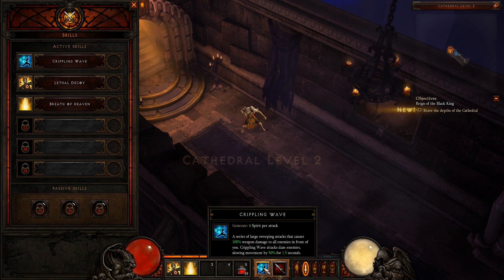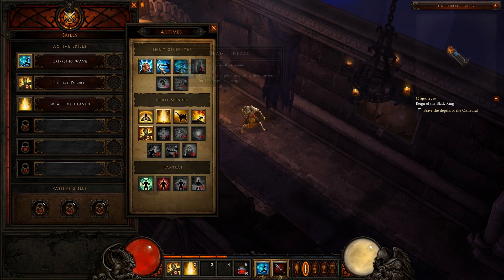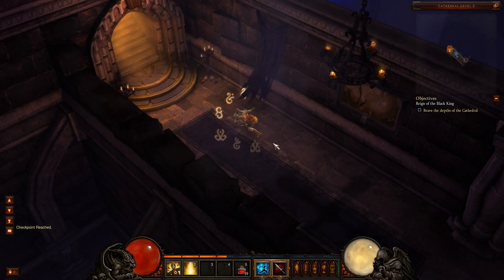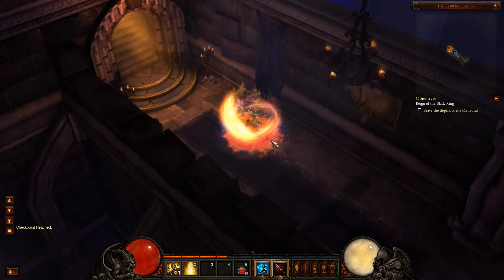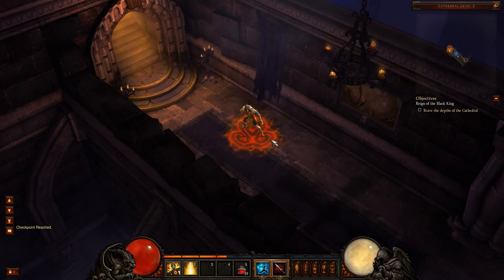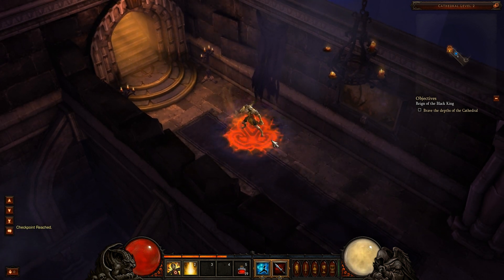For my left click I've got Crippling Wave, which is a Spirit Generator. This one is more of an AoE ability — it doesn't give me more damage on my attacks, but it does more of an AoE type of attack on normal attacks and then slows enemies down by 50%. So if I need to run away from enemies I can do that. It does like three series of attacks — and then like a boom.